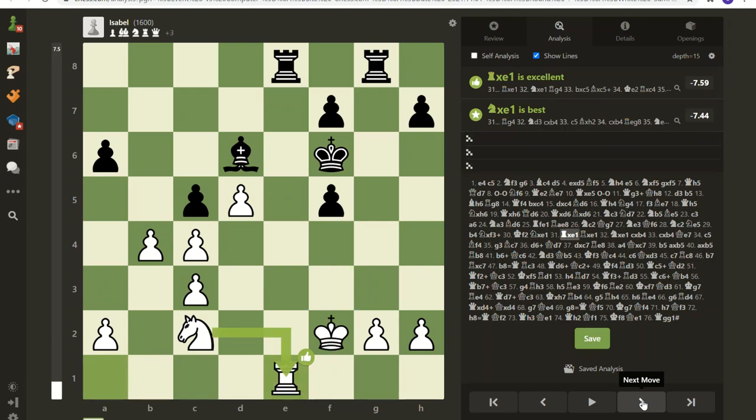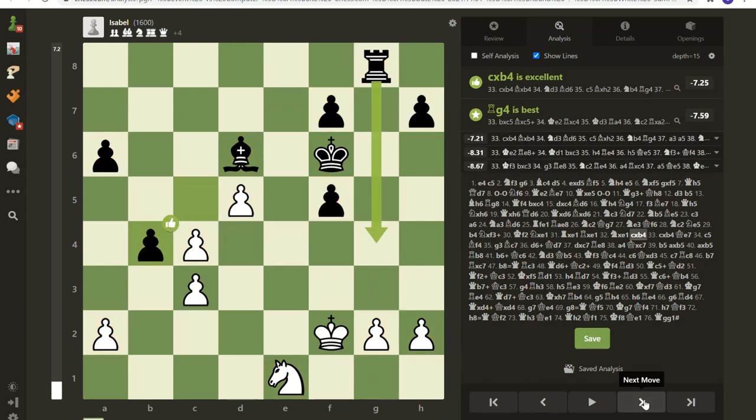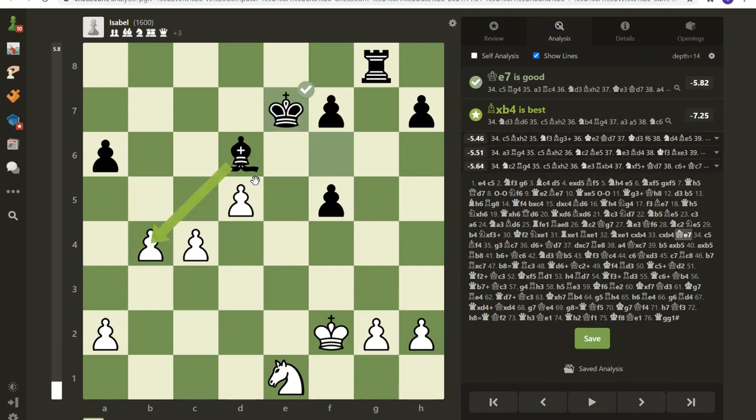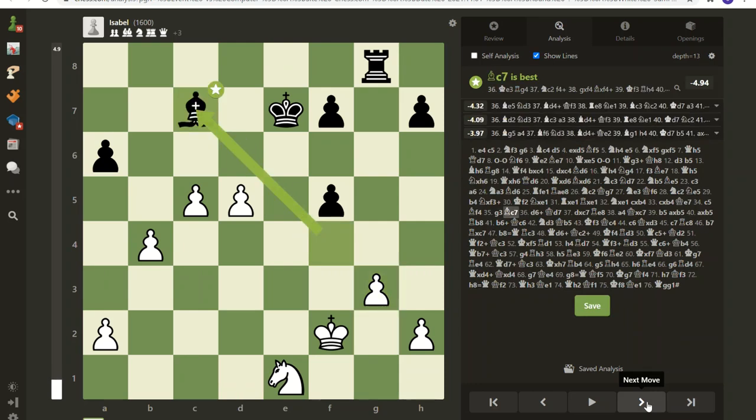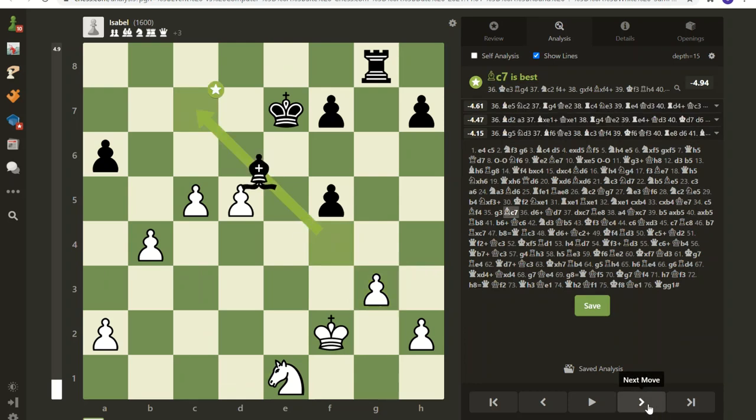Now it's my knight versus the opponent's bishop. We're even — both have one minor piece; my opponent has one major piece and I do not. However, my pawn structure is much better than hers, so I need to focus on these pawns and getting them promoted. Forcing moves are useful here: forcing that bishop around lets me develop a little and prevents her from setting up what she wants.